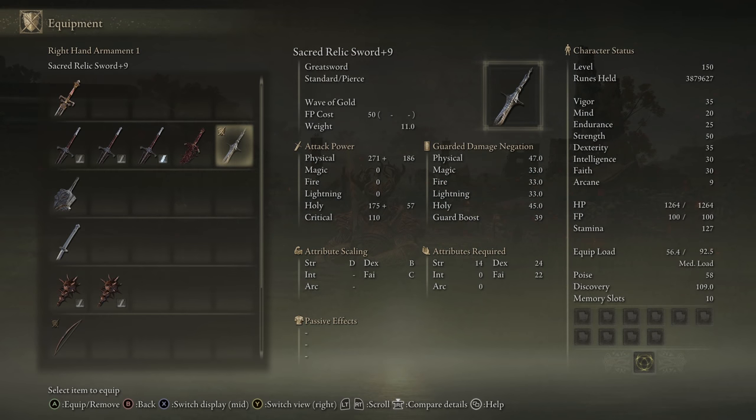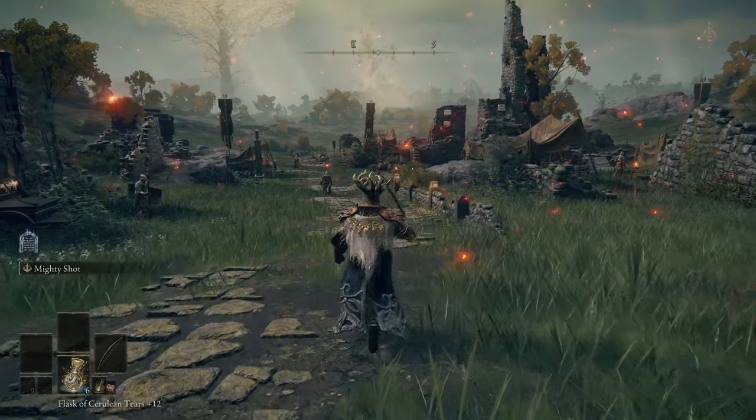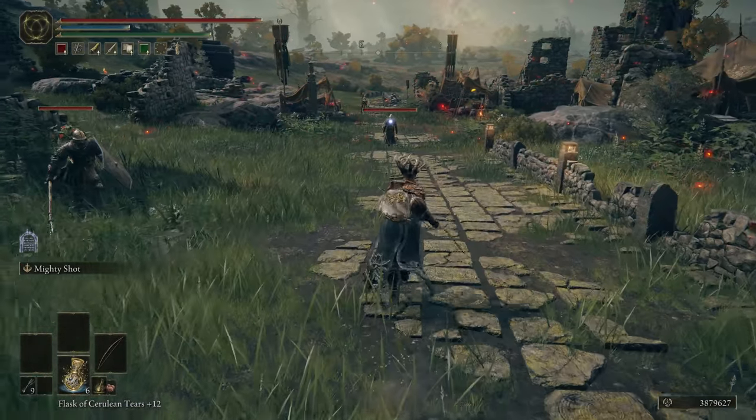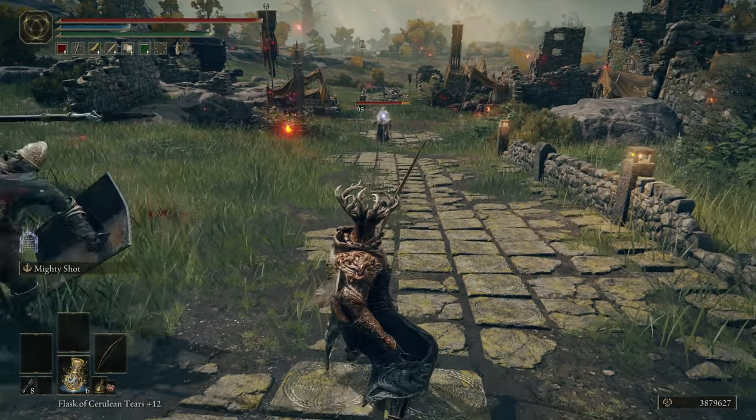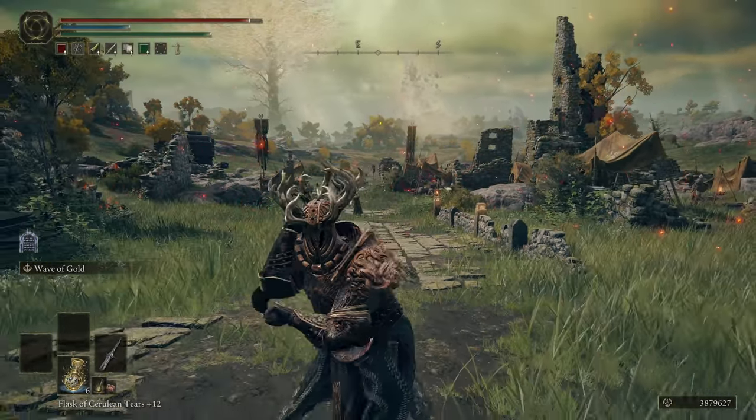The first thing we have on our list is the Sacred Relic Sword. Almost everything I have is upgraded to just below max — plus 9 or plus 24. Sacred Relic Sword is one of the best weapons in the game, probably the best from a pure unique skill perspective. Wave of Gold is absolutely staggering — it has a huge distance it covers and an absolutely ridiculous amount of kill potential. It's super wide on the AoE.